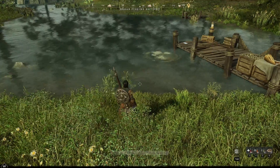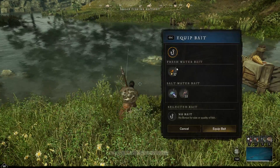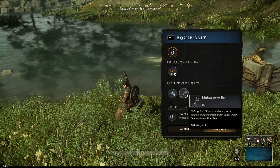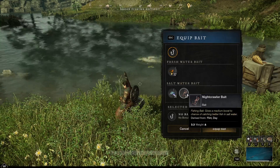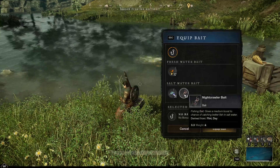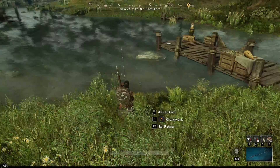Fireflies give you a large bonus in freshwater. Night crawlers, derived from flint during the day, give a medium bonus. Glow bugs, from flint at night, are the large saltwater bait. Once you've got your bait sorted, put it on and look for a hot spot.